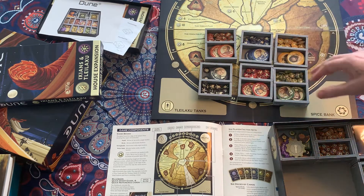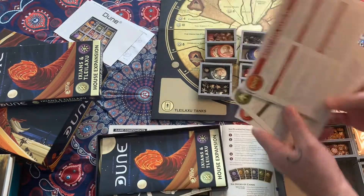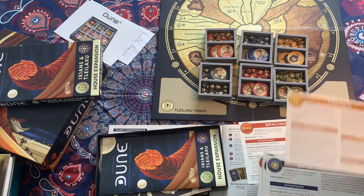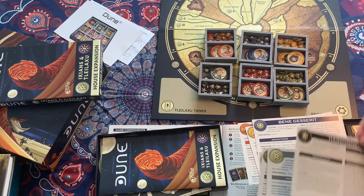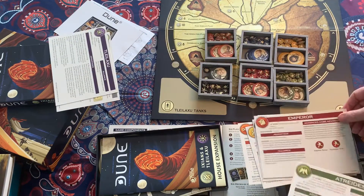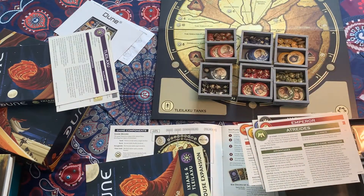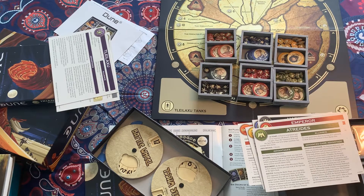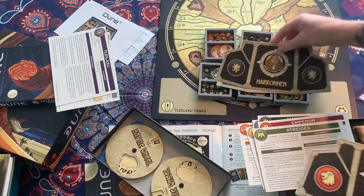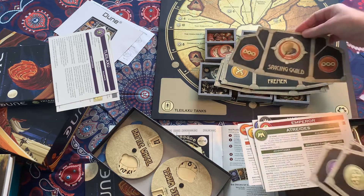Each of the factions also comes with their faction card, which shows how each of your turns play out — each player gets one of these. Going into these with the expansion set, you get the Atreides and Emperor. Each faction also gets a screen that you can play behind. So you've got the Atreides, the Harkonnen, the Imperial, the Bene Gesserit, the Fremen, and the Spacing Guild.